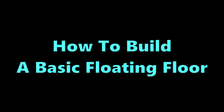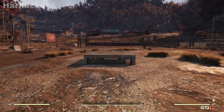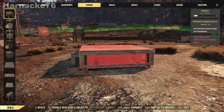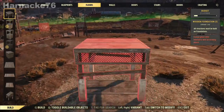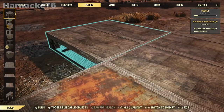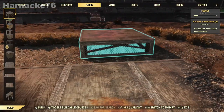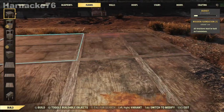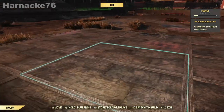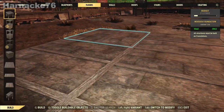So first of all I'm going to show you how to build a basic floating floor. First of all, let's put down some foundation blocks. I'm going to go for a three by three just to give us a bit of space. Don't mind that enormous hole in the corner there — let's fix that up. Right, three by three.